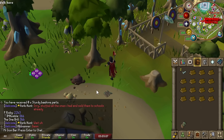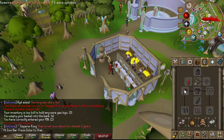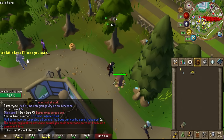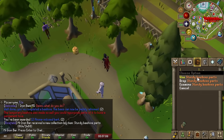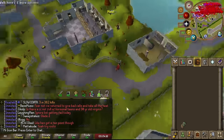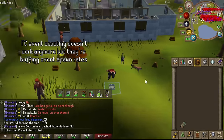We've gone through another dragon axe — probably at least two since Forestry came out; this will be number three. Wow, that was so easy. Two attempts and I got a sturdy beehive part! Honestly, I've got a bit of free time right now, so I'm just using the Forestry CC to scout for foxes because that's all I need. It's so much faster using the Forestry CC.